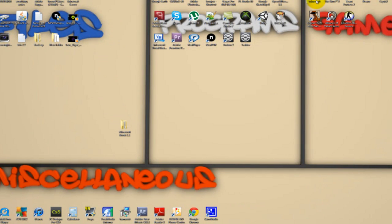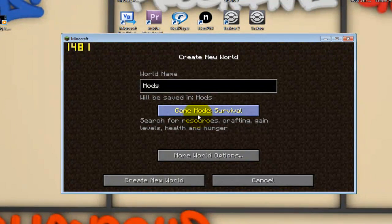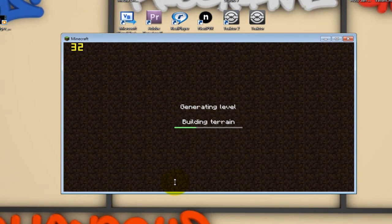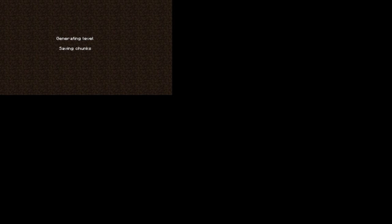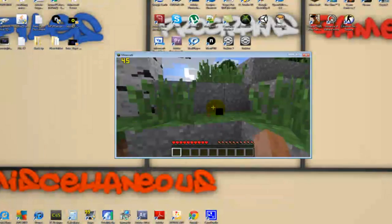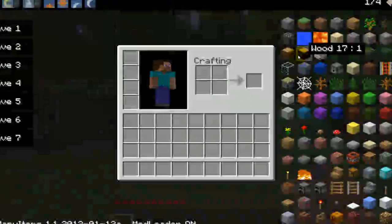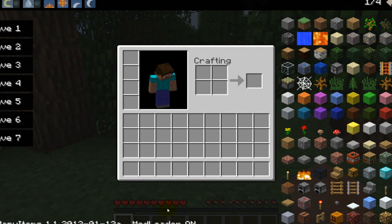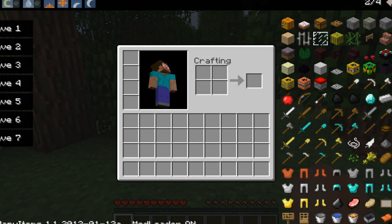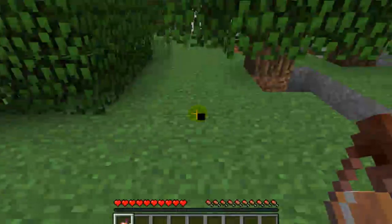Now open Minecraft and let it load. Go to Single Player, create a new world, and let it load. You'll notice my textures are a bit off because I previously used MC Patcher — don't worry, that won't be on your computer. Press 'E' for inventory and you'll see the Too Many Items interface, and it says 'Mod Loader is on', meaning both mods are working.